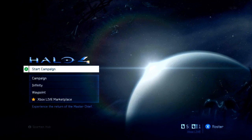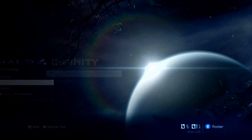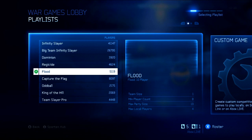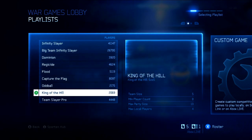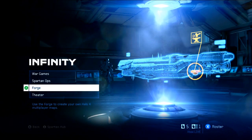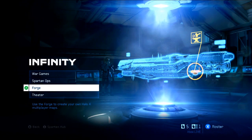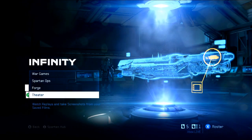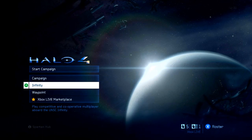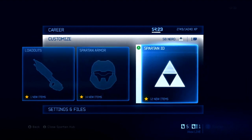So obviously we start here at the main menu — you've got Start Campaign, Infinity which is the multiplayer. You go in there to War Games and find a match; this has all different game modes you can play: Flood, Capture the Flag, Oddball, King of the Hill, Team Slayer Pro and more. There's also Spartan Ops, which is similar to Spec Ops, and Forge — though by no means is it Forge World, it's simply Forge. Then there's Theater. But look in the bottom left: Spartan Hub. That's what I'm going to be sharing with you. Press Start, go to Spartan Hub, go up to Customize, and here we are — Loadouts, Spartan Armor, and Spartan ID.